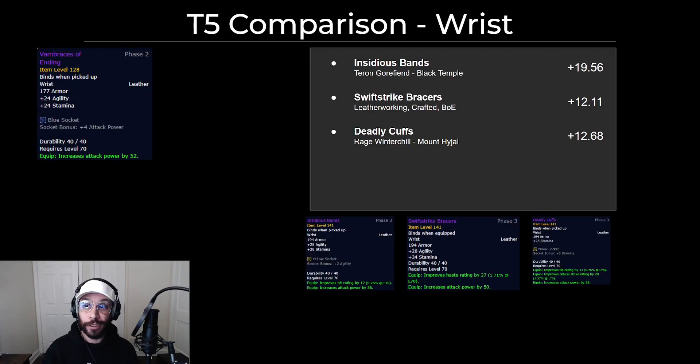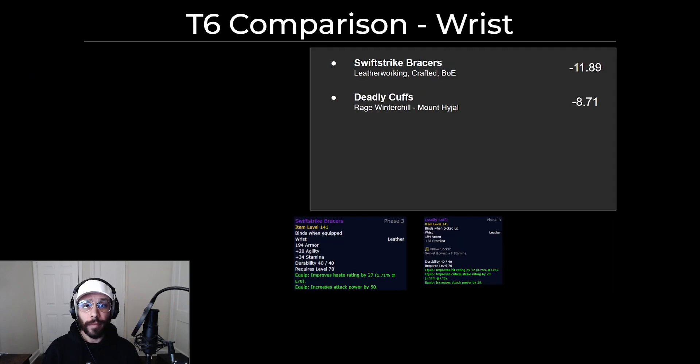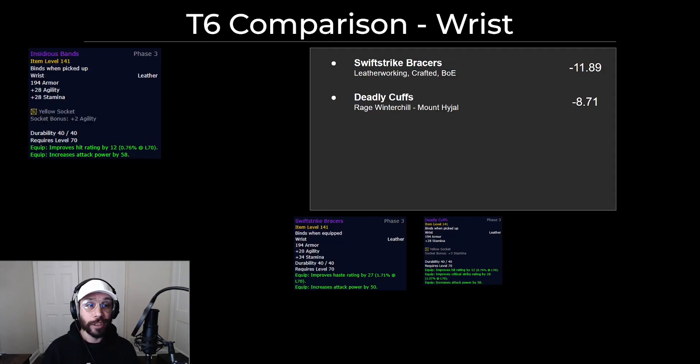For the bracers, you have a couple options and they're pretty similar. The best in slot will be Insidious Bands, also from Teron Gorefiend, but you have good second BIS options, especially the Swift Strike Bracers. They're crafted and BOE, so if you've got the extra gold you can just upgrade that immediately. In full tier 6 BIS, it's about the same story — the Deadly Cuffs are a little bit better than Swift Strike, but more classes are going to want those as well. That socket really helps the Deadly Cuffs, for sure.